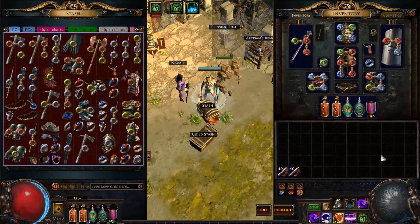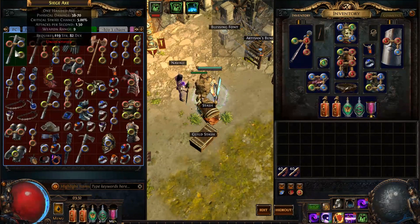Good evening everyone, my name is Octavian and welcome to Price Check. This is episode number five in a series intended to teach price checking by example. In every single episode I am going to go through a tab worth of loot, unidentified, ID it and then price check it as I go, giving the reasoning behind what is valuable and what is not as I discover hopefully some valuable items and probably lots of ones that aren't.